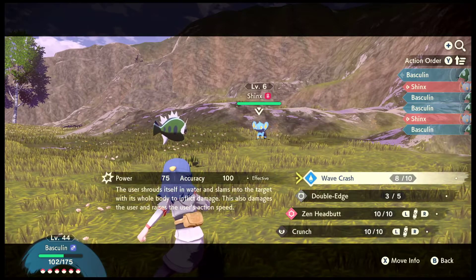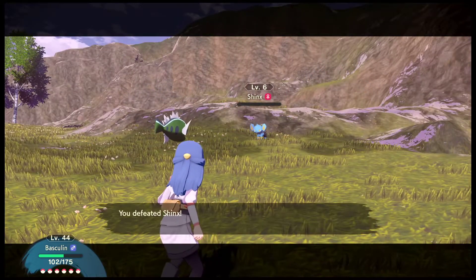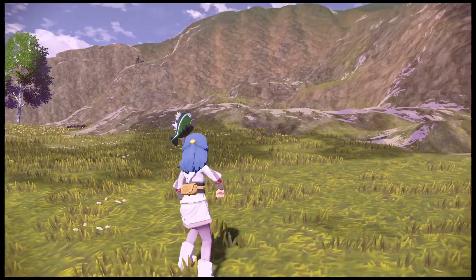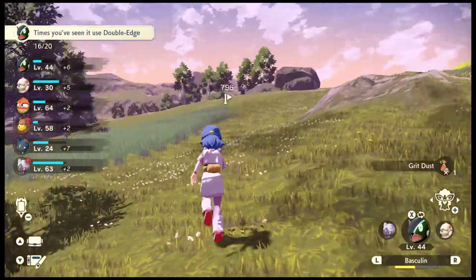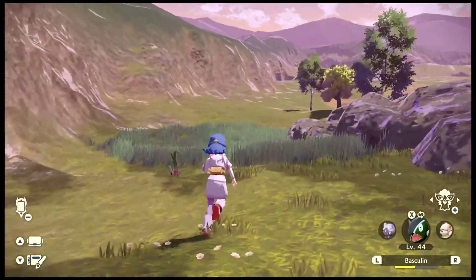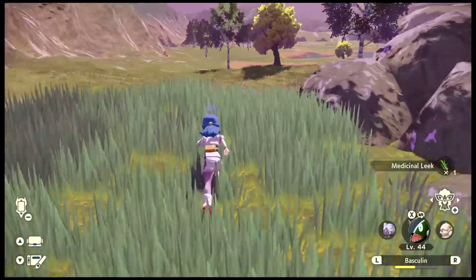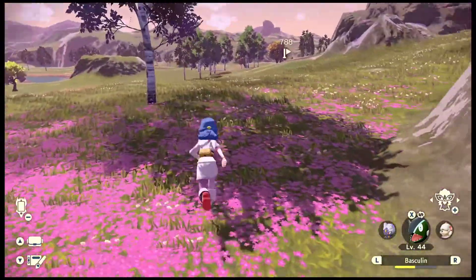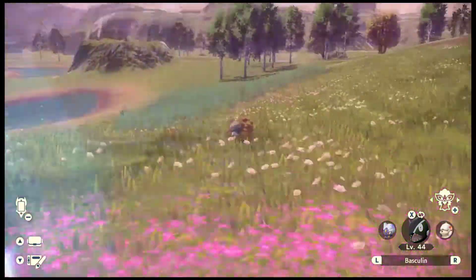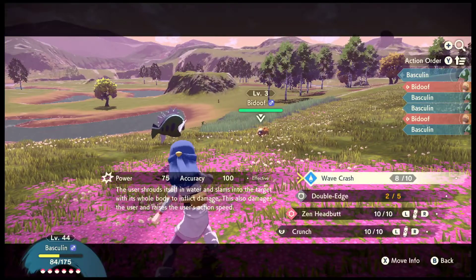For the other evolutions, like Growlithe into Arcanine, it's just using a Fire Stone - that's straightforward. For the Hisuian Electrode to evolve into Voltorb, you need a Leaf Stone, which I forgot - this is a Grass type now, so that's why you have to use the Leaf Stone.